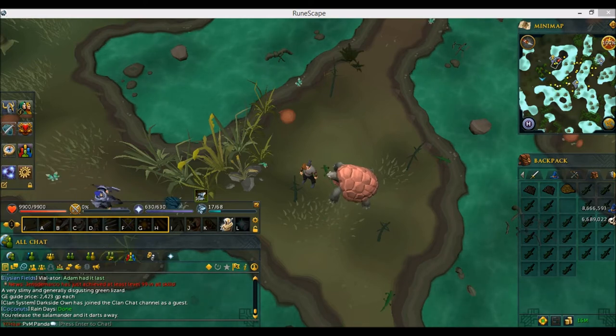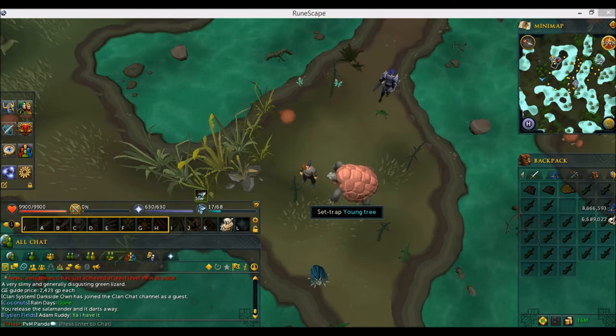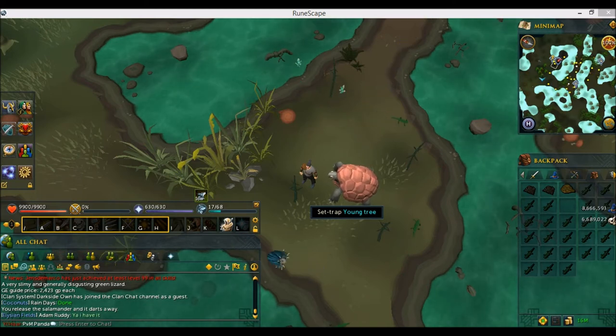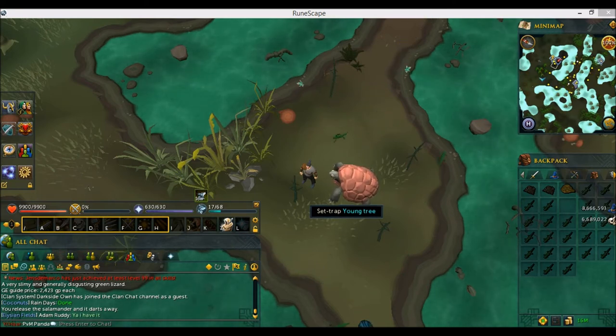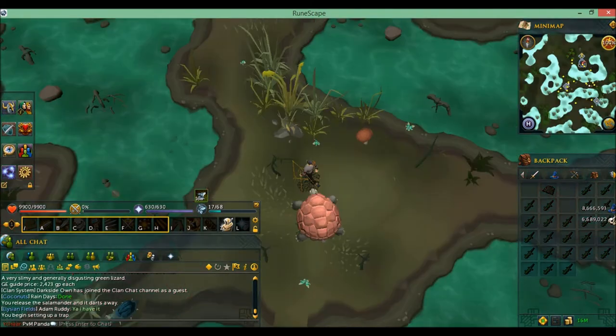Today I'll be trapping swamp lizards in the Canifis area. You need at least level 29 Hunter to trap them, and the Priest in Peril quest will unlock the Canifis area in general. This method is pretty quick and intensive, so it's not an AFK method, and this is how you trap them.